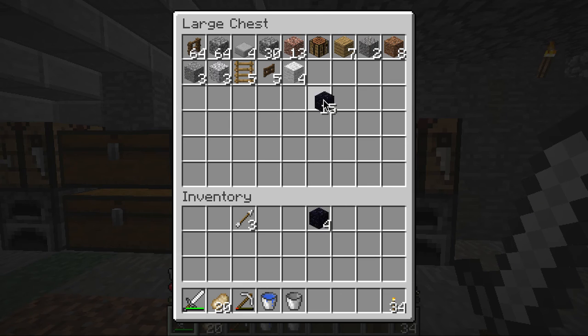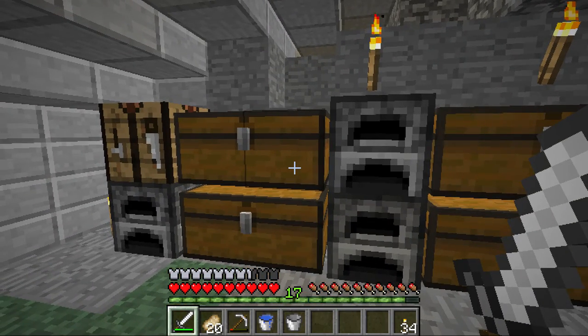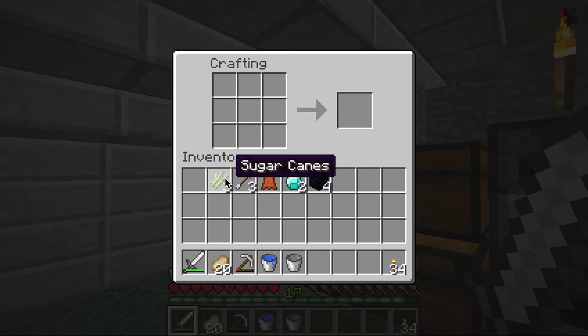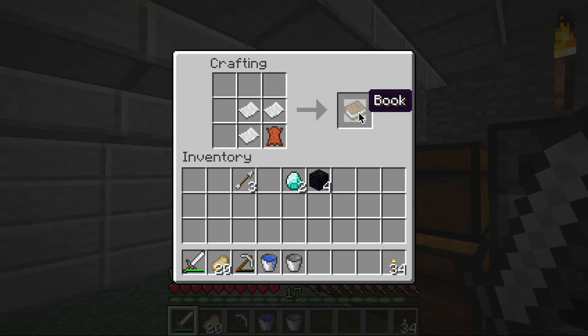So let's get 4 obsidian, 2 diamonds, and a book. Now for a book you're going to need at least 3 sugarcane and 1 leather. You can make the sugarcane into paper or sugar — we obviously want paper since we're making a book. But sugar can be used for potions and in several crafting ingredients such as making cake, or I think it's in the pumpkin pie recipe. But anyway, this yields us a book.